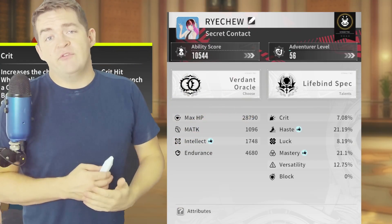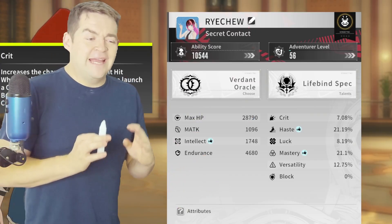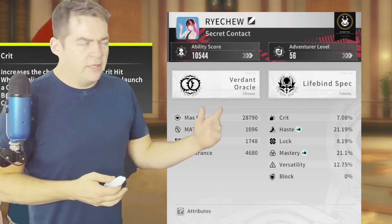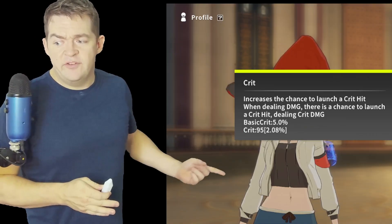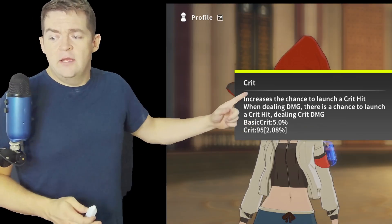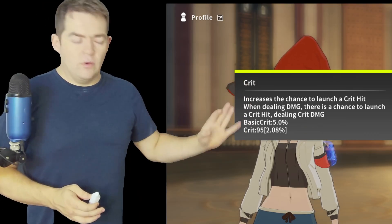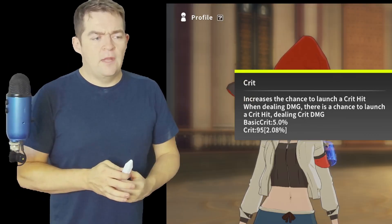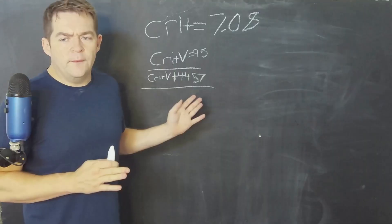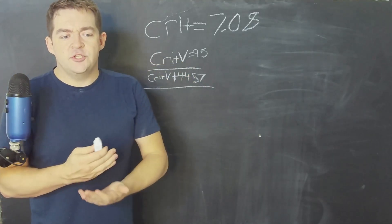Currently I have a crit of 7.08%. This is largely unimportant for the Oracle, or at best a secondary stat that you can just live with on a piece of gear instead of farming. Right here, you can see my crit value is 95, giving me a 2.08% addition to my crit stat. All crits have a base stat of 5, at least on the Oracle. Classes may vary. Please check your actual class, especially depending on skill trees. This number actually comes from this formula right here.